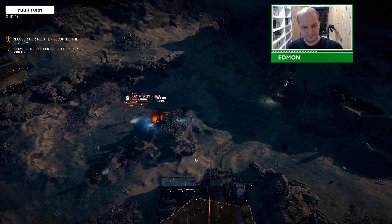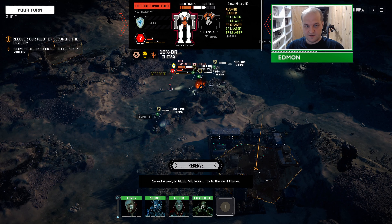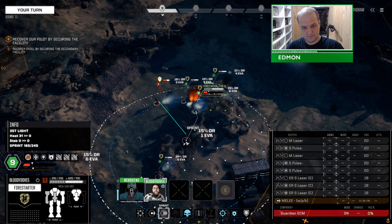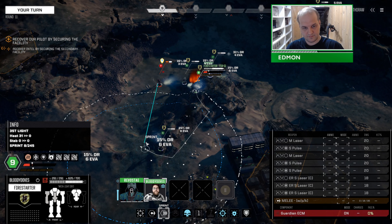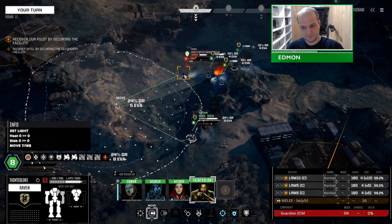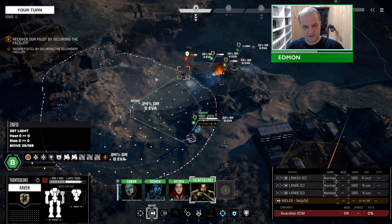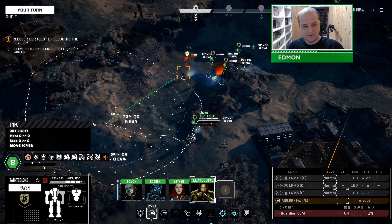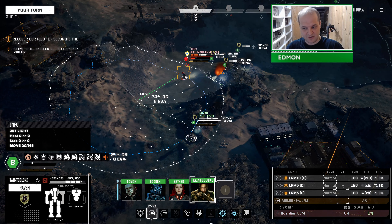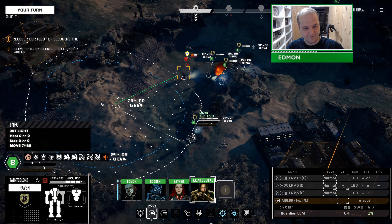Engaging target — might as well. It was worth it to put the heat on him; that just makes him easier to destroy. Clan LRMs are kind of like a melee weapon. If you move to out of point blank range you have a 60% chance, but in point blank range you've got a 70% chance. Like, who made LRMs into SRMs? Why are LRMs better up close than far away?